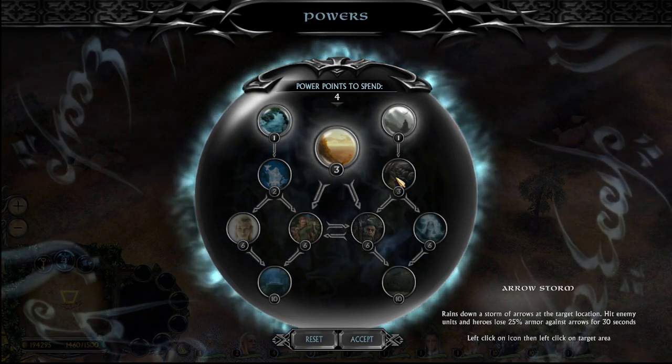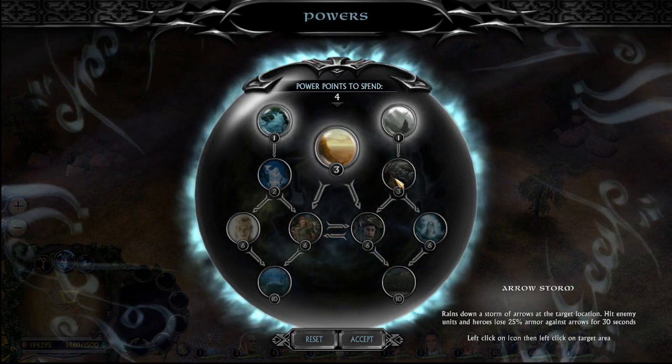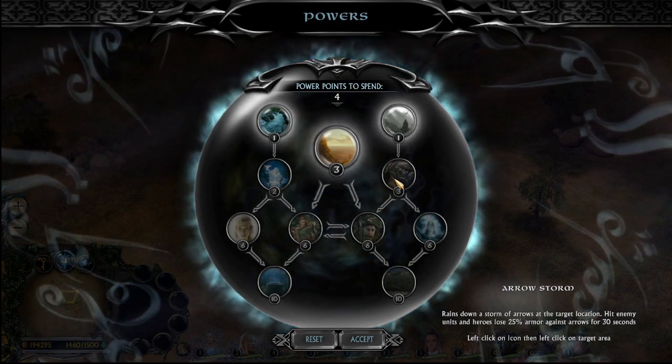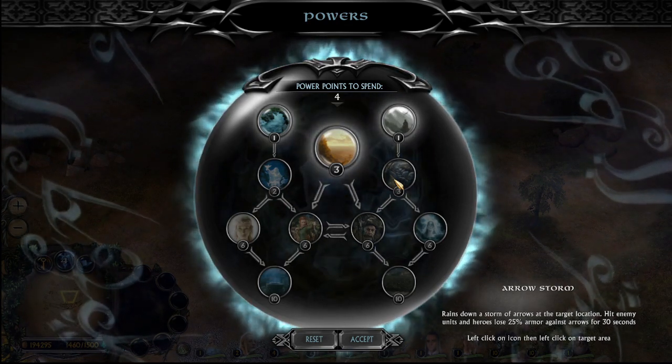With Arrow Storm, I feel like the extra armour penetration is really good. It's better to not overthink how you use the Arrow Storm — just throw it down and you get the bonus value straight away. Even if all the things die straight away, that's even better.